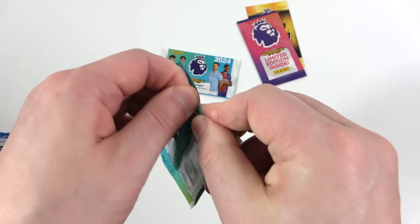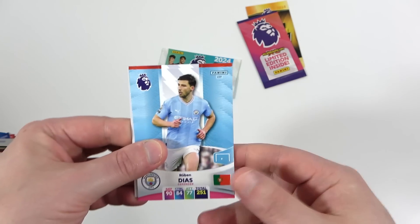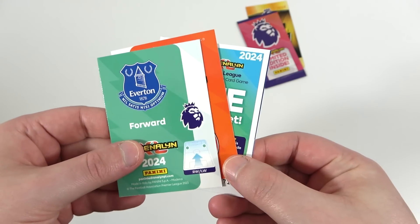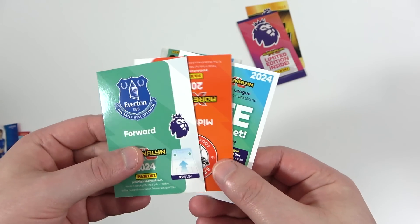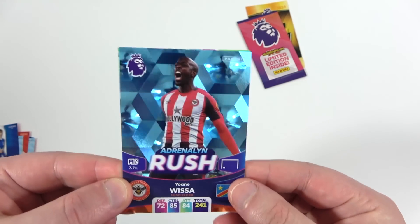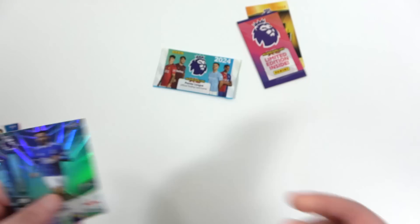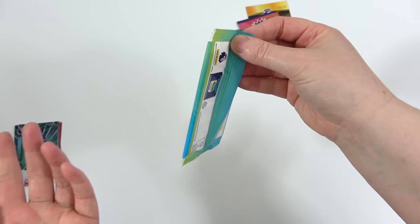We'll call them kick off packs, not preview packs — starter packs, to get you going. Okay we have Ruben Diaz, a Hickey, Alvarez. Two inserts and a code — we've got a Paterson. The inserts: Adrenaline Rush Wissa — told you they were awesome — and we also have a Precision Dwight McNeil. This is probably our most pulled insert from the kickoff packs.